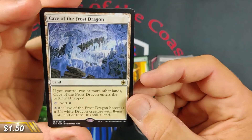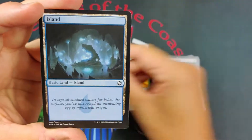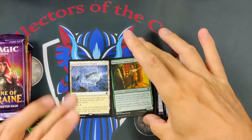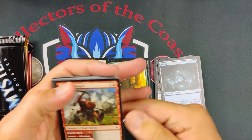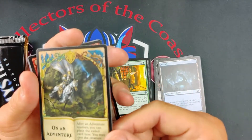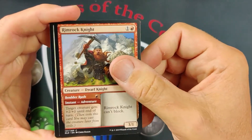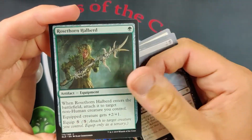We got a cave — haven't seen the white cave actually in an opening yet, so pretty cool. You can make it a 3/4 white flying dragon, probably a little bit of value to it. Nothing too crazy to start, but that's okay. Not every pack is going to be a home run. The last one of these we pulled really was a poor open on an Adventure pack. Still love this from Throne of Eldraine.